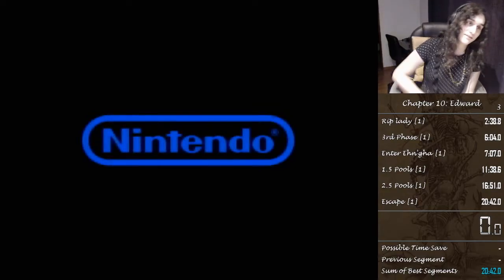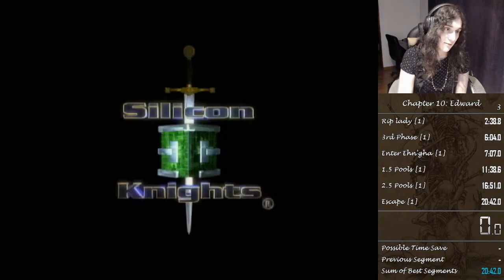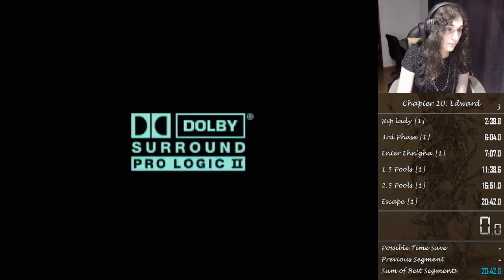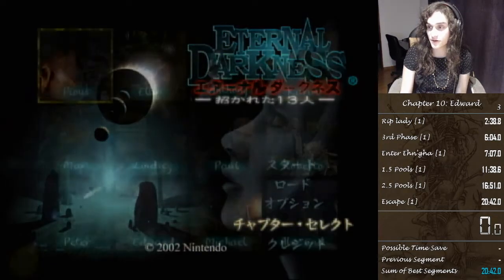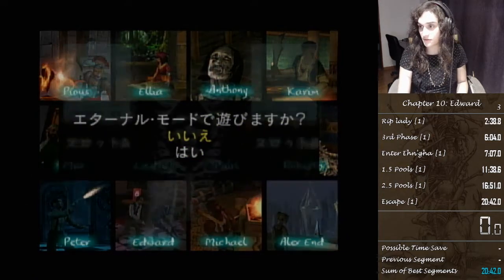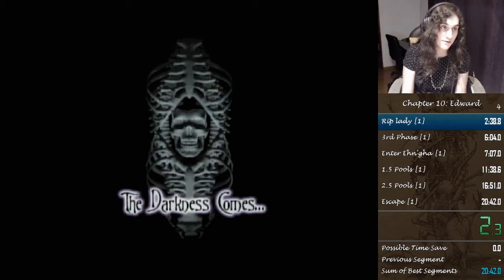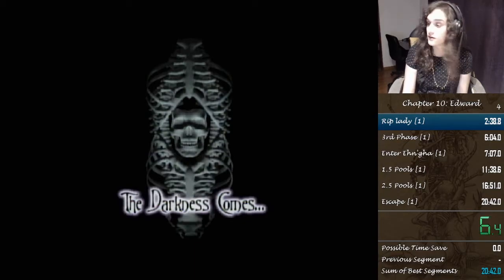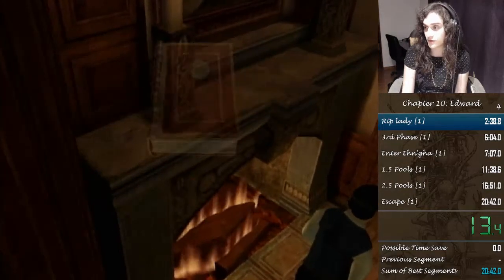With this I can tell where I can save time. Like the first split doesn't look as important — it's just stuff before the lady. But actually we have the assignment before the lady, so that can be a lot of time loss or time saved. Things that can be optimized — that's kind of the only reason why I have a split there.